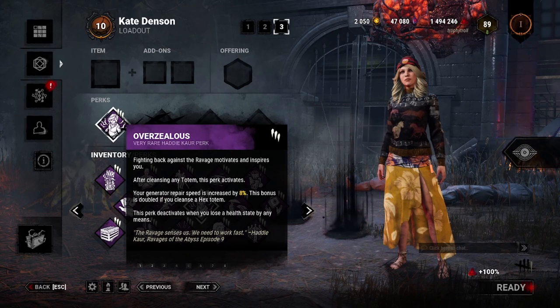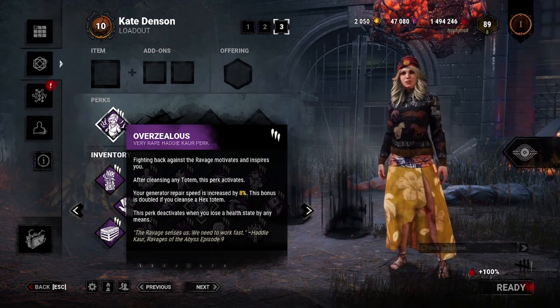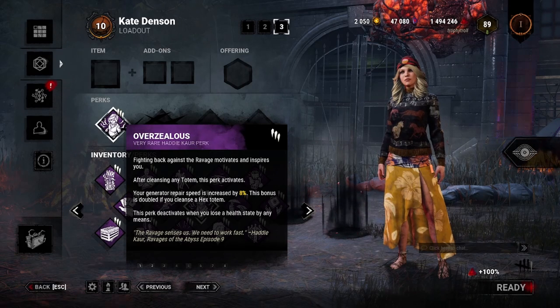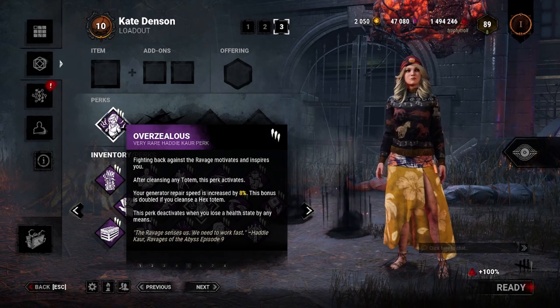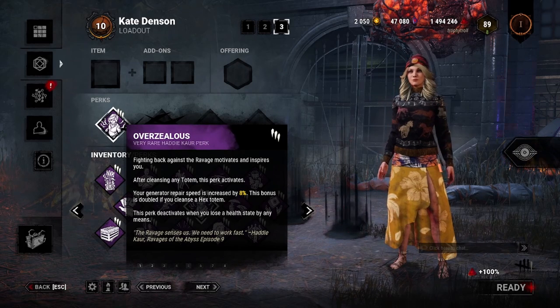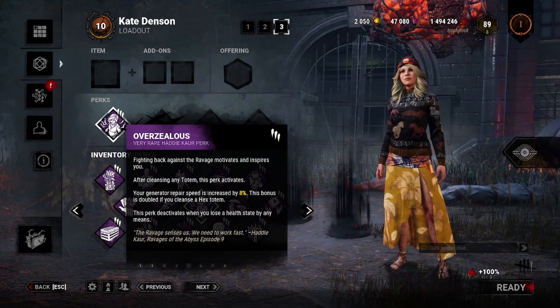So if you're going out of your way to get a totem just to get use out of this perk, then you're better off just doing a gen and not using this perk at all. You can actually get value from this perk, but it doesn't mean you should try. Having to do over 2 gens uninjured for a perk to even get value is not good.